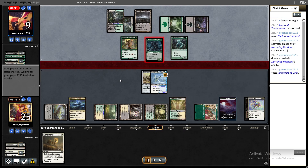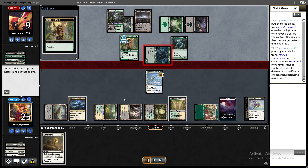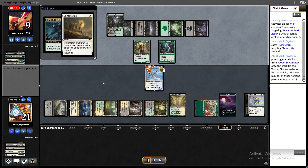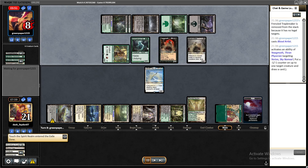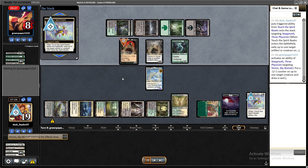I corrected the mistake next turn — equipped Batterskull on Orion and killed Grist. My opponent thought they were in a great position, tapped a lot of their mana pre-combat, then attacked with their creature that destroys an artifact or enchantment on attack — they destroyed Batterskull so I couldn't block. But I had Ephemerate in hand, so I was able to stay in the game, and after the trigger I Ephemereted Orion and blinked the Touch, giving them a few more draws before exiling Yagmoth again.